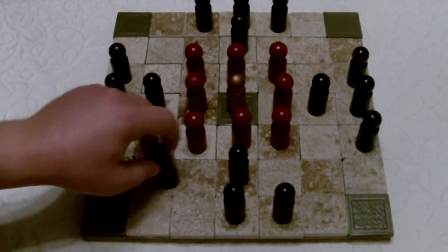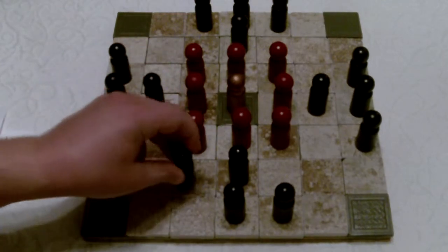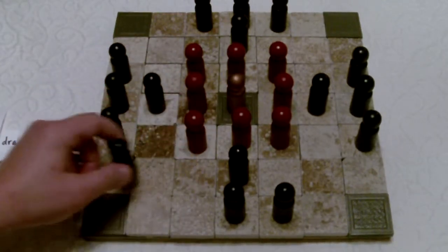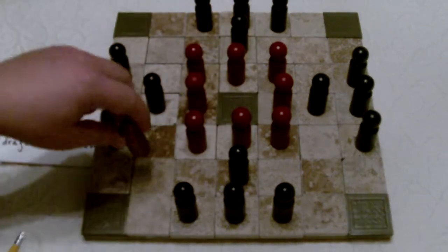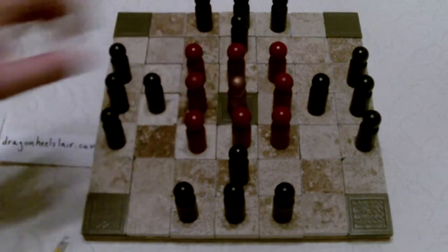Since the board is so small and the way the pieces are set up, it's more fair if they just move one space at a time. That's usually the rule set that most people play this game by — the pieces move like rooks but just one square at a time.